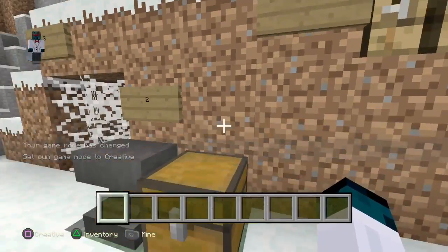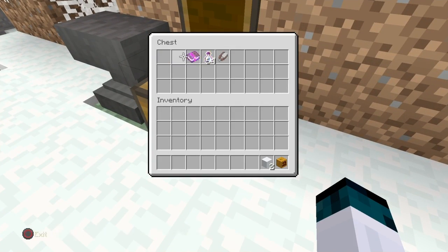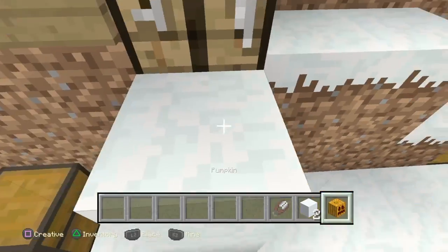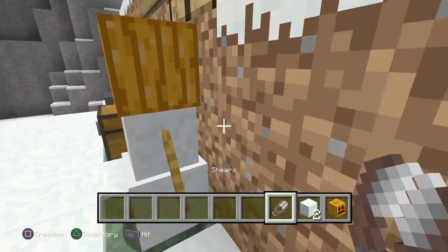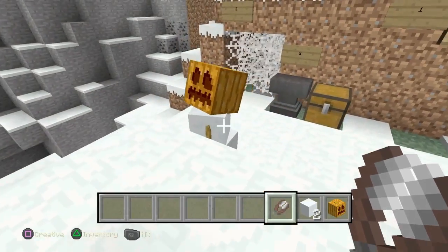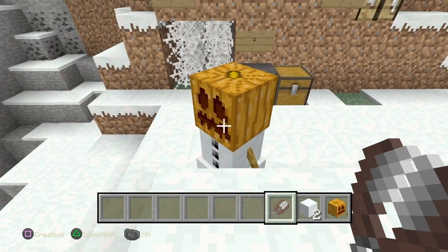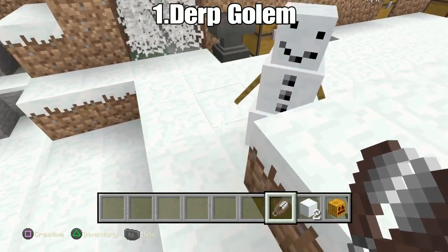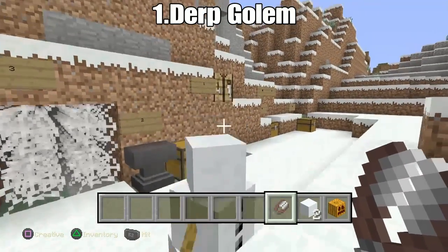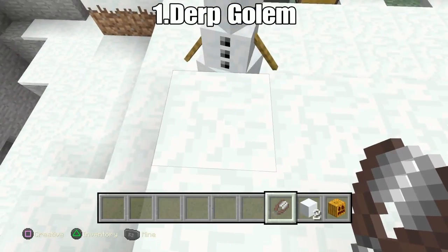Starting with feature number one — as you guys know, snow golems look like that, everybody knows that. Now, if you make the snow golem turn and take regular shears and shear them, as you guys can see, he becomes derp mode golem. It's so stupid — it's kind of funny though.